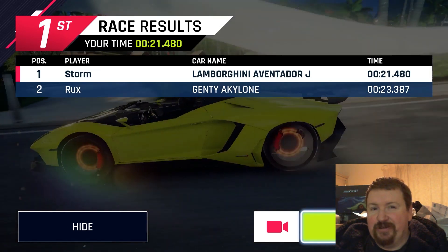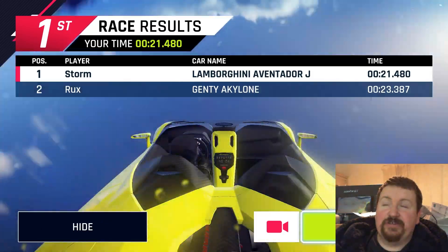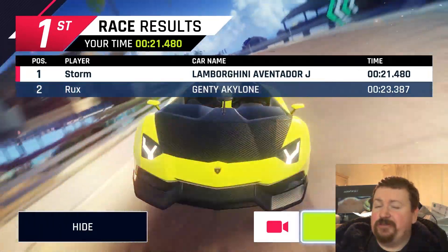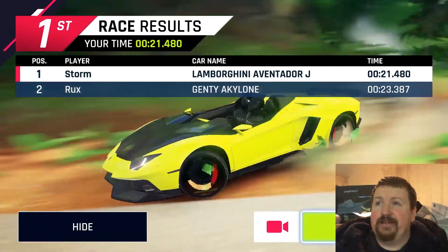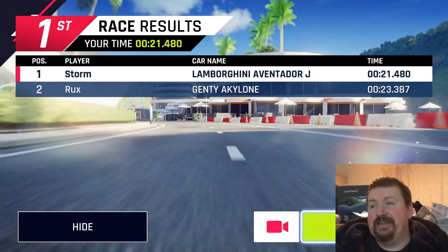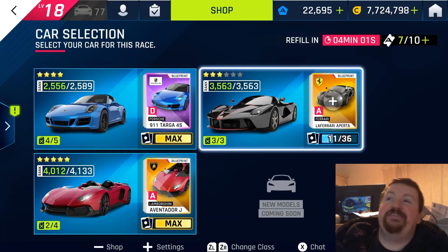My fastest time in this one is with the Aventador J putting in that 21.365. My version of the car is max blueprinted, but you should be able to get by with a four-star version — a three-star should be possible as well, because a second and a half difference is quite a lot with these burst of speed events. This is just a case of flipping it right onto that railing and shockwaving towards the finish line. I find that avoiding that second barrel roll is kind of essential for making those really short times.